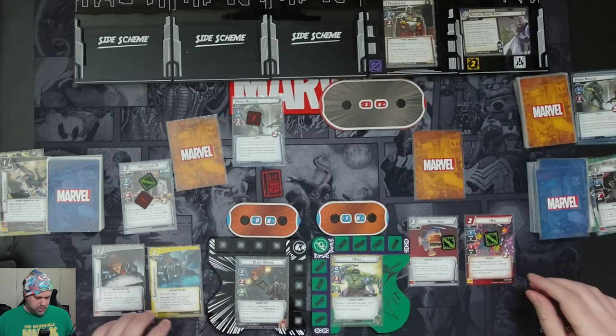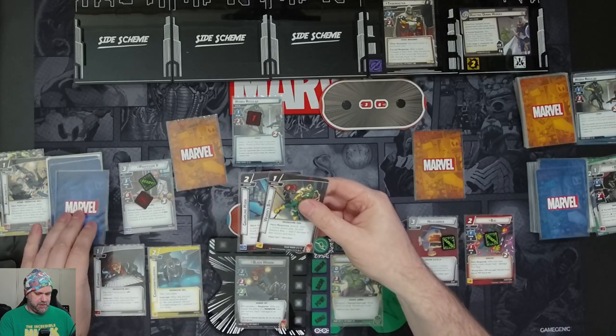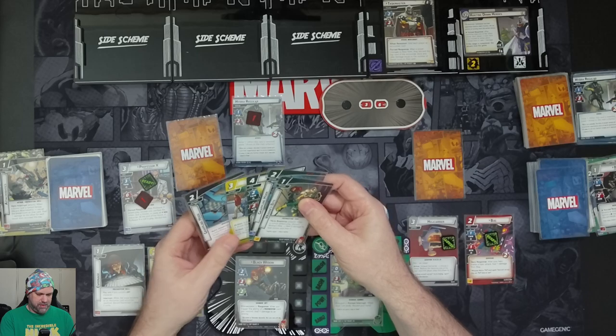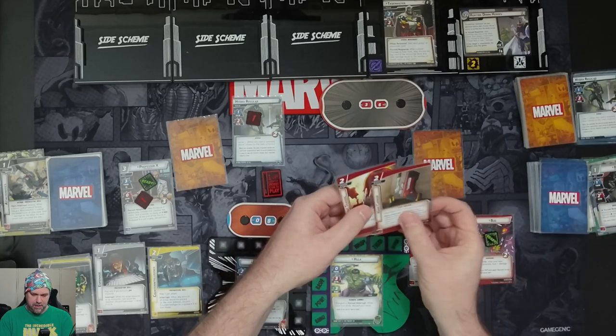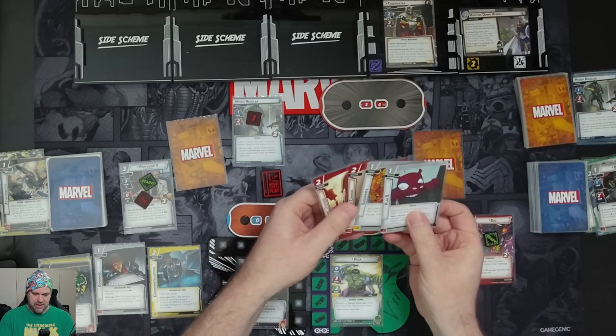We draw five cards for Black Widow: Widow's Bite, Grappling Hook, Winter Soldier, Beat Cop, and another Grappling Hook. Hulk draws four cards: Combat Training, Hand Cannon, Endurance, and Plan B.